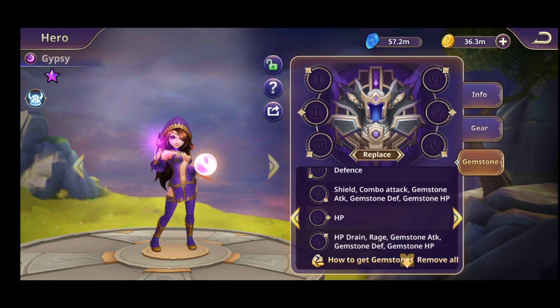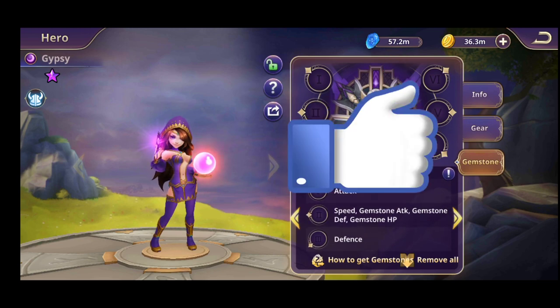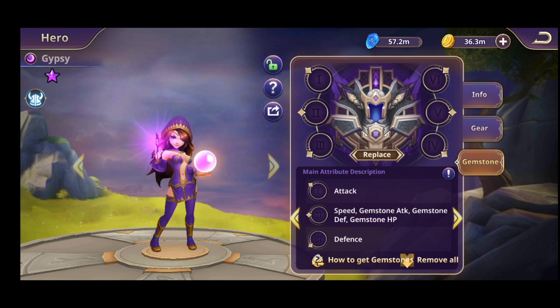Don't forget that these are the main attribute descriptions. You will have two attributes on each gemstone and you'll go after the second one. It doesn't matter if you're on the first, third, or fifth — the main attribute is locked. Your main goal is to obtain the secondary attributes you want for your specific hero, like attack, combo attack, and gemstone attack for a damage build.